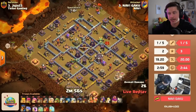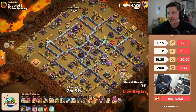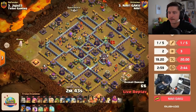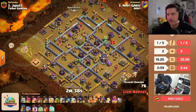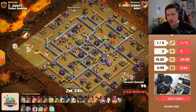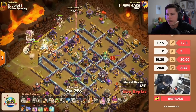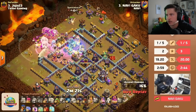Gaku is in — the captain of Navi — with the second attack for Navi. He's bringing super archers. Warden on the left side of the base, Julio setting up a funnel. No zap spells — he's got four rages, two skeleton spells. I like it a lot. Probably going to see the log launcher too. Ice golem, E-titan, super archers, king on the top side of the base. More healers, coco balloons. He lost one healer to an air mine. First freeze in, first rage in.